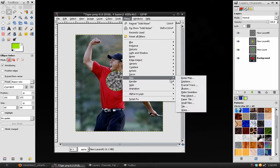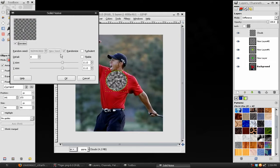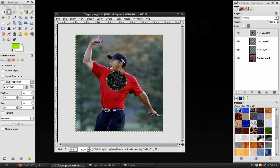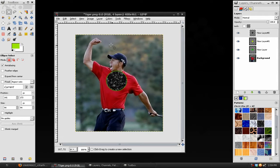Then go to Filters > Render > Clouds > Difference Clouds and leave the settings the same. You can lower the X and Y and play around with the results if you want. Make it a little bit smaller if you don't like how it turned out. Then remove the selection around that image.